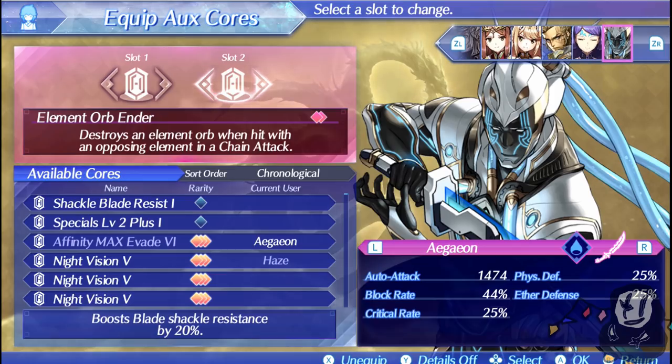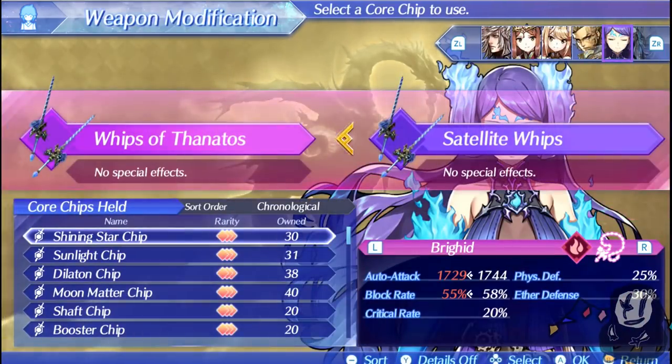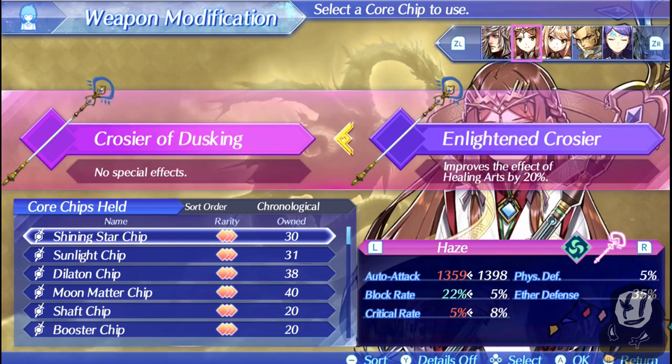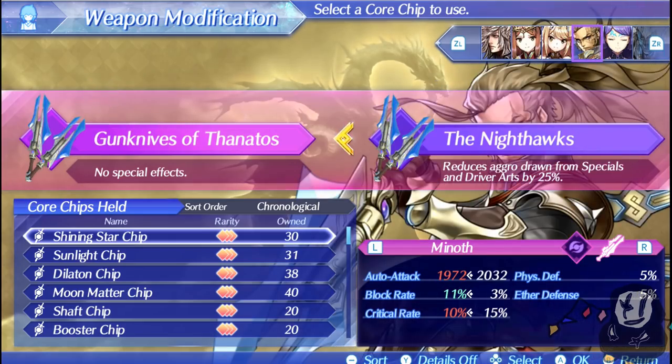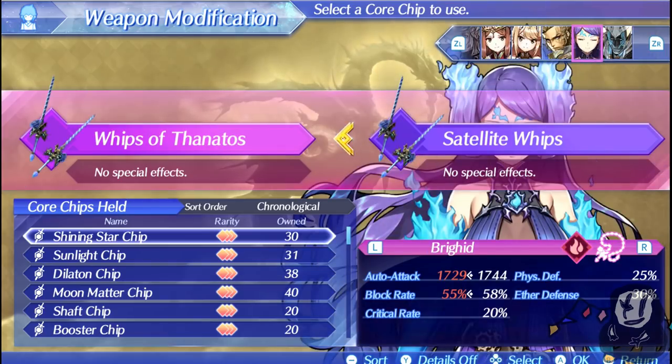We have a fire element in the form of Brigid, so having the opposite element is going to work out fine. Also note that the opposite element of Hugo will be taken into account when Aegean is out — so if there's an electric orb, Hugo can also address that. For weapons, I've decided to go for broke on everyone's gear. I've given the Moon Matter chip to Aegean, the Sunlight chip to Haze, and another Moon Matter and Sunlight chip to the other characters as well — everyone has their endgame stuff.